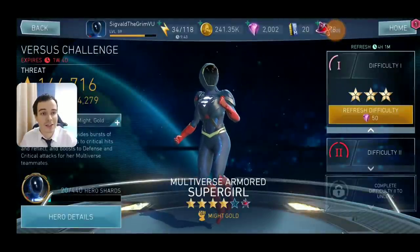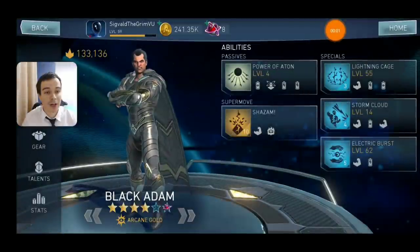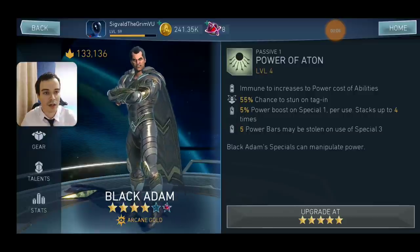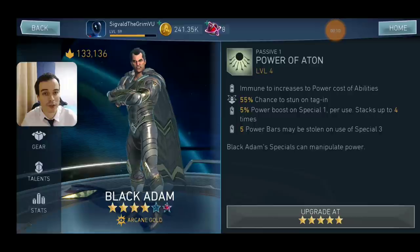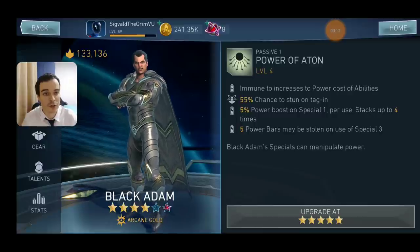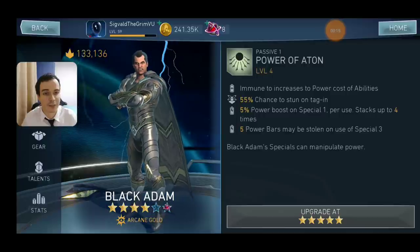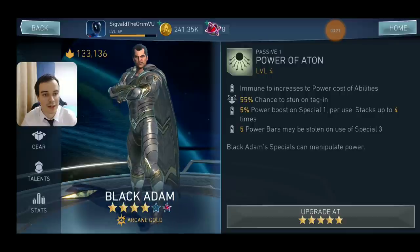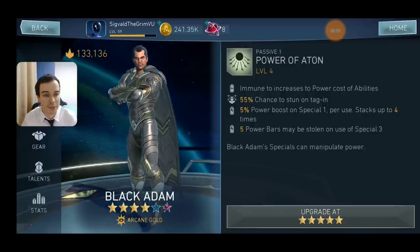With all that being said, let's get into the next section, which will be the arena season character. Coming up, we have Black Adam. First of all, let's take a look at his passive — he's immune to increased power abilities, that means stuff like multiverse Black Lightning or Horrific Scarecrow. He has a 55% chance to stun on Damnation, and of course that increases a little bit with star-ups. He is going to receive a power boost on special one that stacks five times, and he's going to steal five power bars with his special tree.